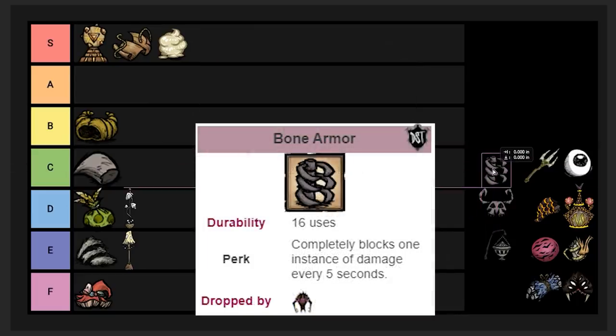Bone Armor makes you completely invincible for one hit every five seconds. You can swap multiple bone armors to take several hits within that window — normally people use two or three. Full invulnerability is impossible to pass up, and it can be refueled with nightmare fuel so it never really runs out. S tier item, even though it drops from the Ancient Fuelweaver which makes it hard to get.